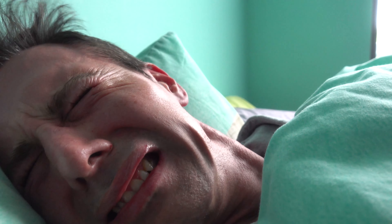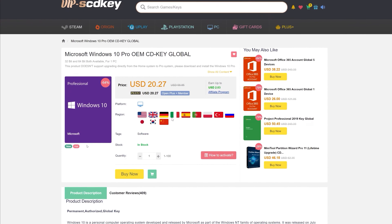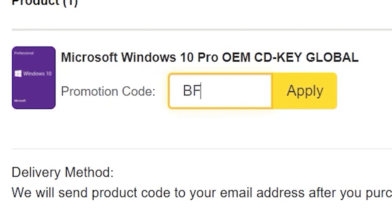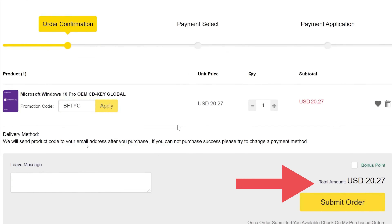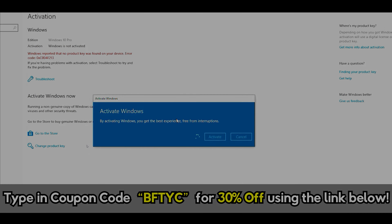If you want to get yourself a cheap, legit Windows 10 Pro Key License, then today's video sponsor SCD Keys has you covered for as little as $14. When you use that coupon code BFTYC, you can get Windows activated right now. Links in the description below.